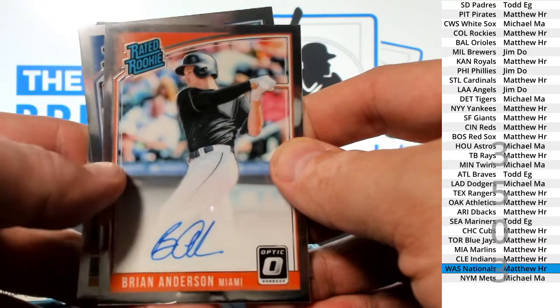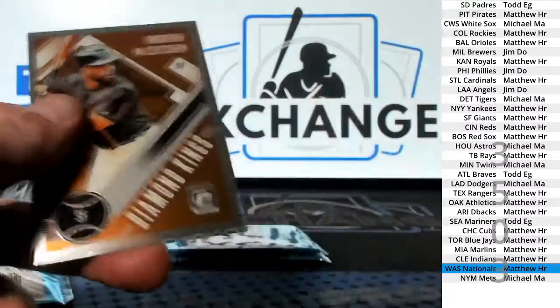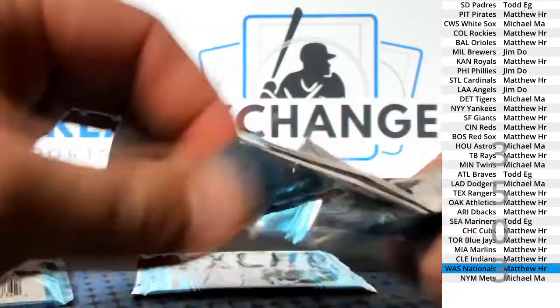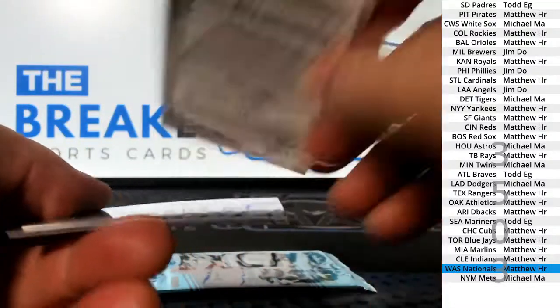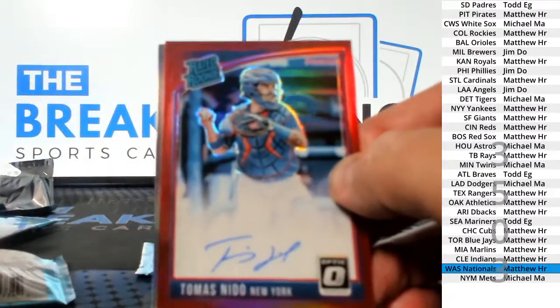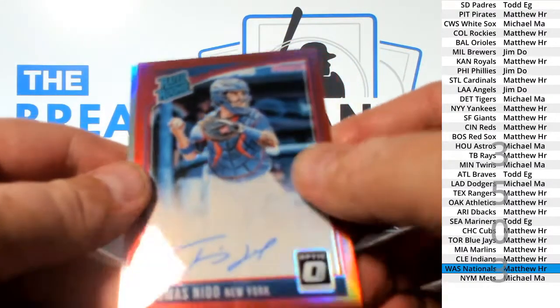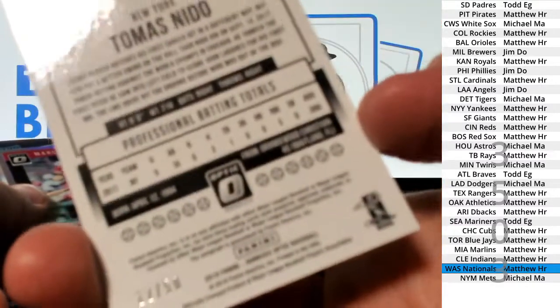Matthew HR, Albies rookie — that is a variation. So we have the auto hotbox. If that's the case, there should be another one in the next pack. That is a red parallel prism auto to 50.